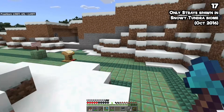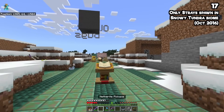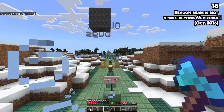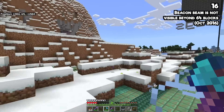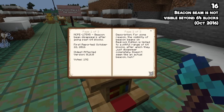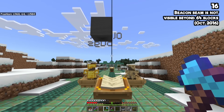We're getting to bugs so old that no matter how long you've been playing, these bugs have existed in the game longer than they haven't. Like how beacons on Bedrock are only visible from 64 blocks away — past the max distance where you'd ever get an effect from it. Even when you turn your simulation distance up, you still don't see it. This is bug MCPE-17595, and it's really goofy. The point of a beacon is that it should be visible from a distance — it's called a beacon.